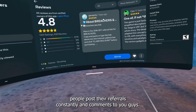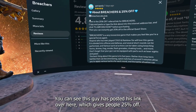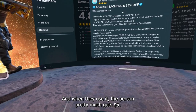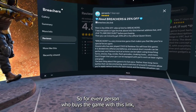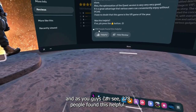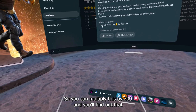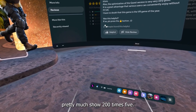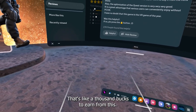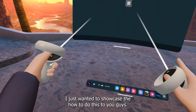As you can see, people post their referrals constantly in comments. This guy posted his link which gives people 25% off, and when they use it the person gets five dollars for every person who buys the game with his link. 278 people found this helpful, so multiply that by $5 — that's like a thousand bucks that he earned from this.